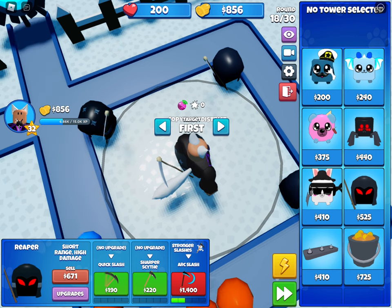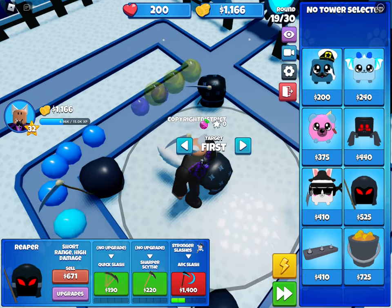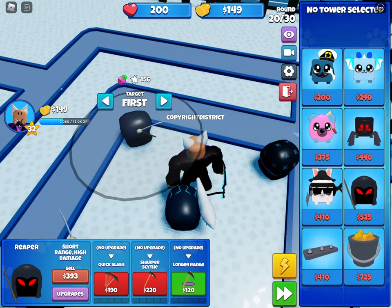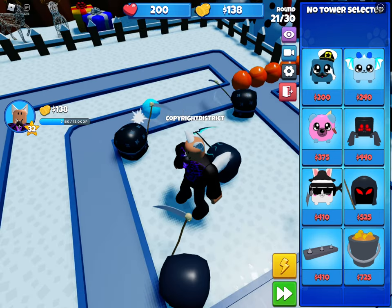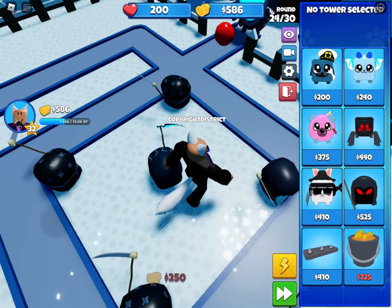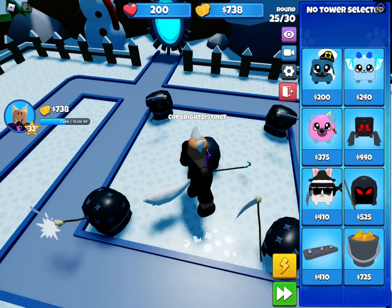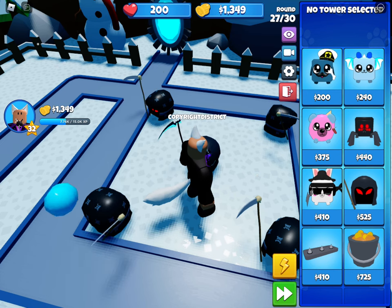Anyways guys, we are going to be doing a big boy. We've got Arc Slash now — this is basically all you need. Or you can upgrade it to Stronger Slashes, which is the range ability. You want to get Stronger Slashes, and then once you get it on all, we can just wait or place more things down to make the process go quicker. It's the quickest way to ever get a win.